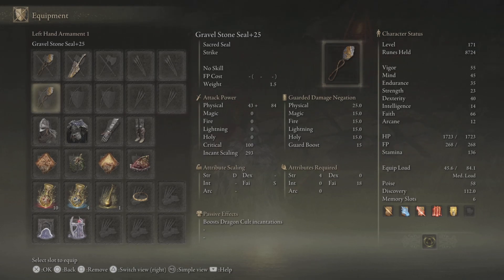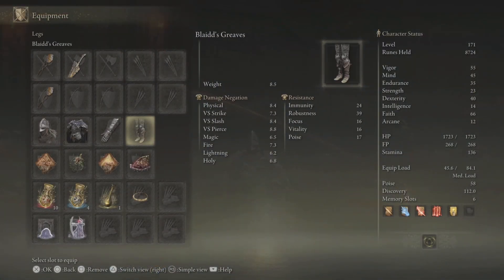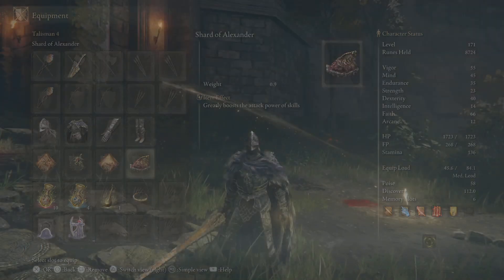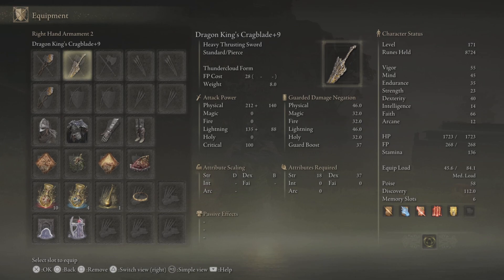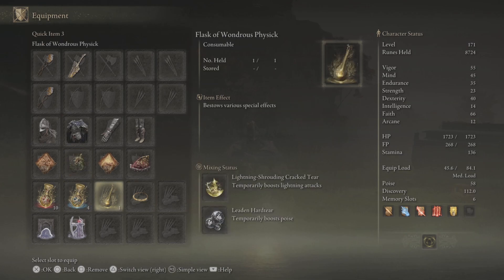Now, you have two Gravel Stone Seals. Any armor is good, really. I kind of just use this armor because it looks drippy, but any armor that gives you high poise is best, because you don't want to get knocked off. The talismans you really want to use would be the Phlox Canvas Talisman and the Fateful Canvas Talisman. Also the Lightning Scorpion Charm to boost your incantations and raise lightning attacks. You can swap the last one out if you want — I use Shard of Alexander to boost the damage of this attack on the sword. For the Flask of Wondrous Physics, I'd use the Lightning Shrouded Cracked Tear, and also the Leiden Hard Tear so my poise gets boosted.